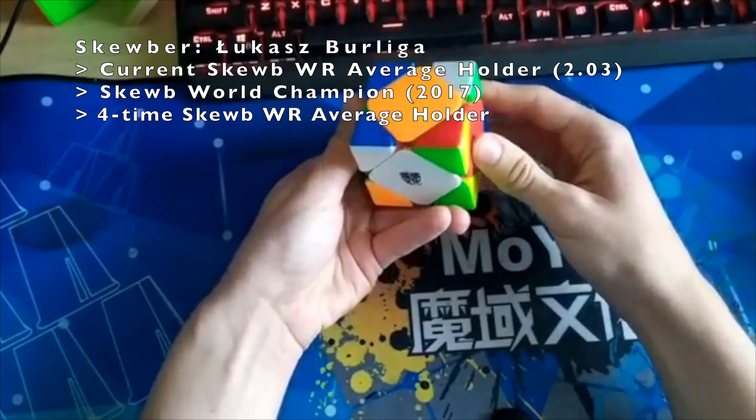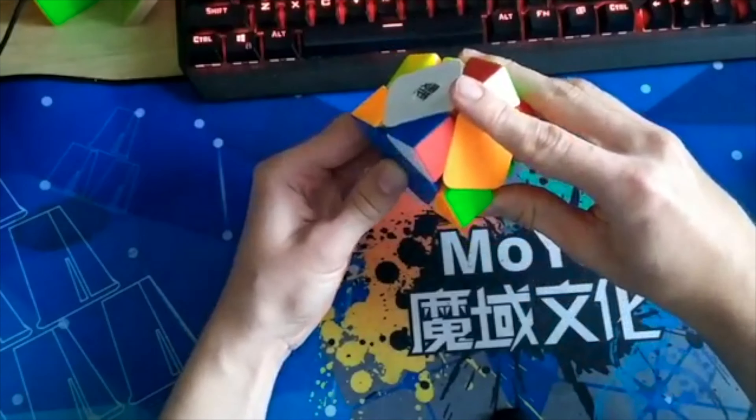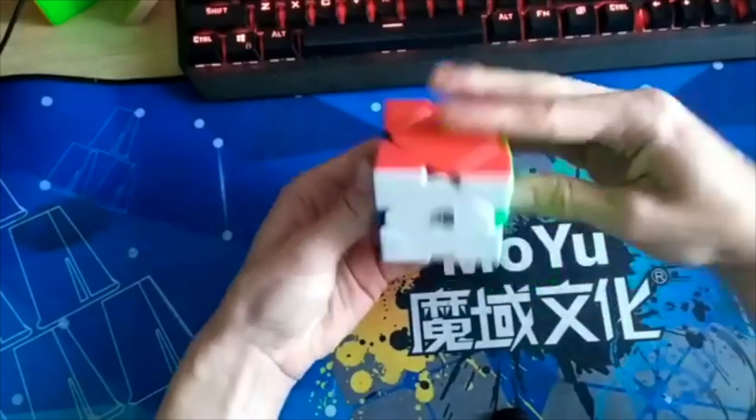I'll go for a green layer and five-mover, so it goes like this, with a three-move insert which leads me to a pretty comfortable pie case.